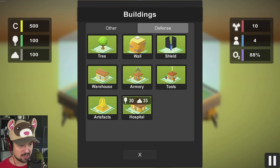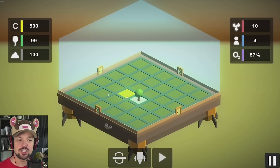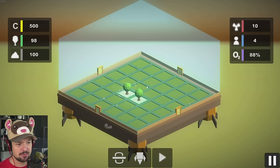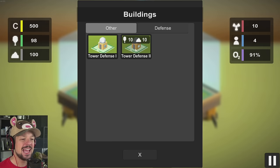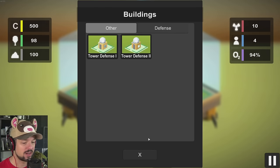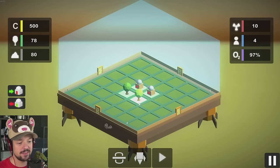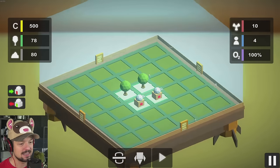We're going to have to supply oxygen — that's the first thing. So what we're going to do is we're going to build a tree. Bam, oxygen, solved it. I'm going to build a second tree because I can. Next we're going to build a tower defense — a double gun tower defense or a regular defense. Since we only have four people, I'm going to put two tower defenses down. That's how I've been playing it in the last run.